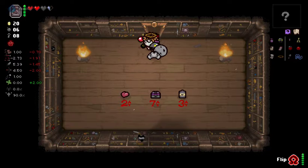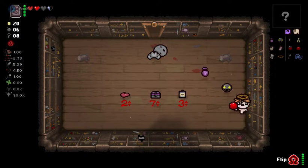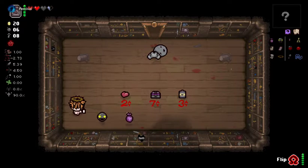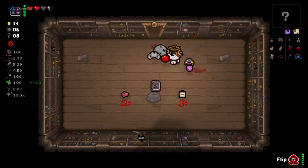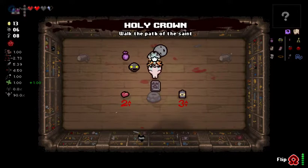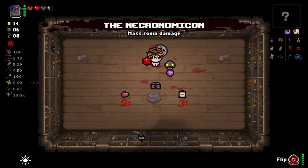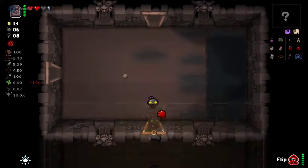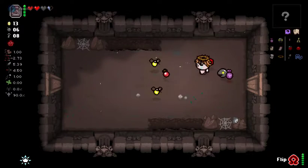Get a bomb, walk in. It's going to be Mom's Box and Tarot Cloth. Mom's Box and Tarot Cloth - we can get ourselves a good trinket. I don't know if that's a good trinket, not at all.